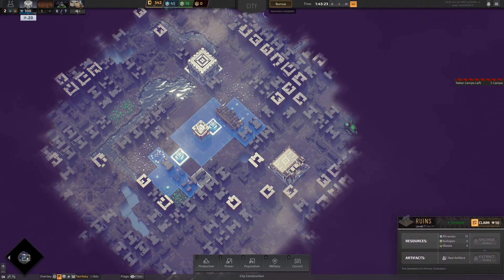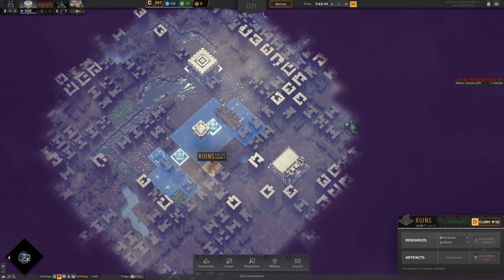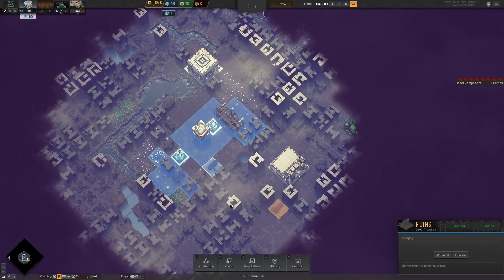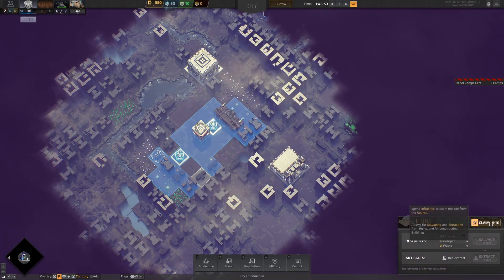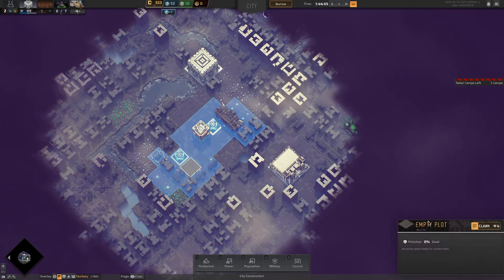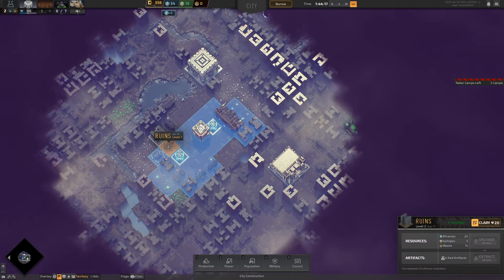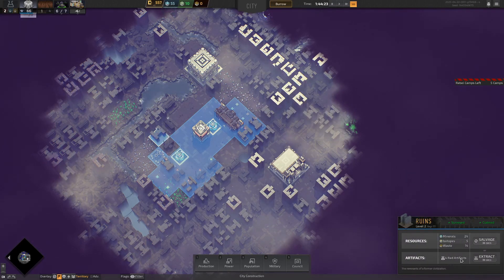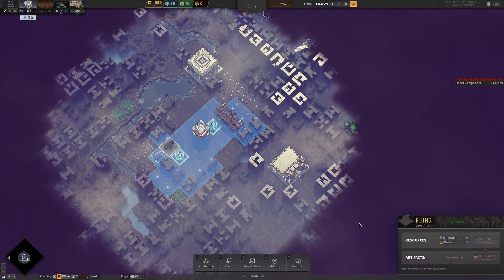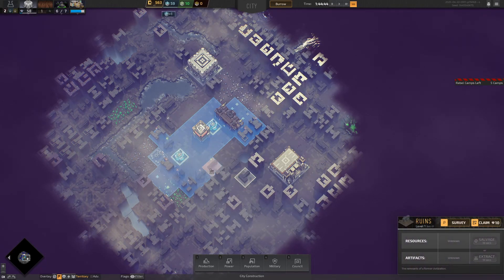We're going to claim those — 15 minerals, 4 isotopes, 1 red artifact — let's claim that and salvage. That one has 4 and 2, claim and extract — we're down to 551 credits but we're fine. That one has 24 minerals and 4 red artifacts, we are definitely going to claim that. This one's got nothing so we'll salvage it. We've got quite an area opening up here.